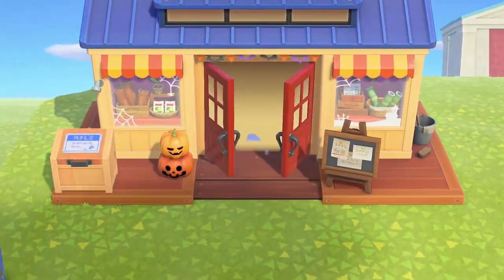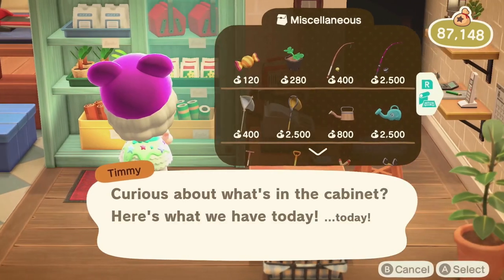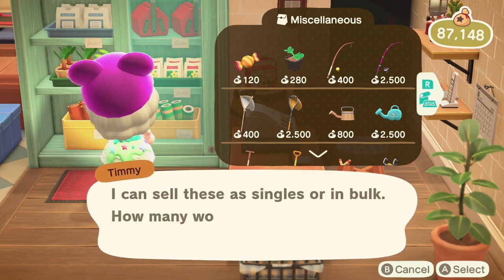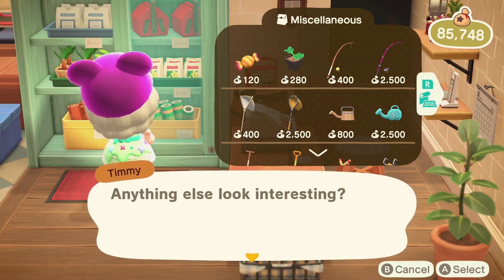In order to start growing pumpkins, you need to buy some pumpkin starts. Pumpkin starts are only sold in October at Nook's Cranny, but Leif sells them year-round at his garden stand in the plaza when he visits your town. At Nook's, the starts cost 280 bells for one start.